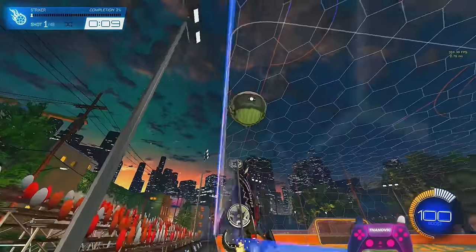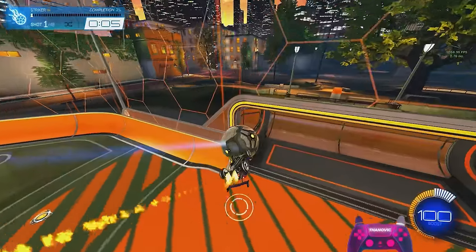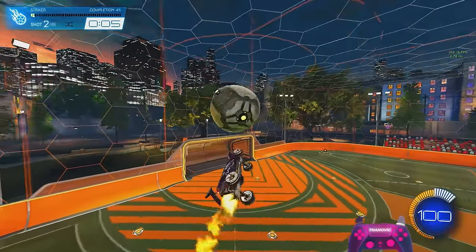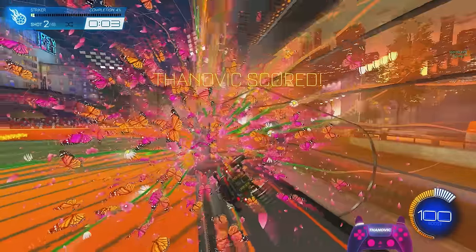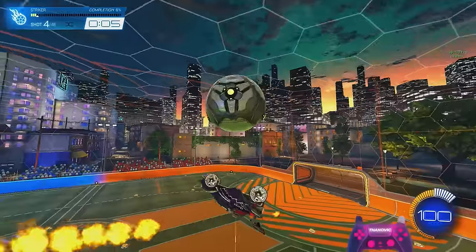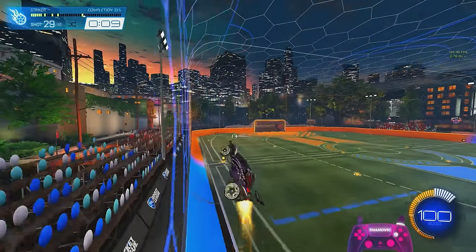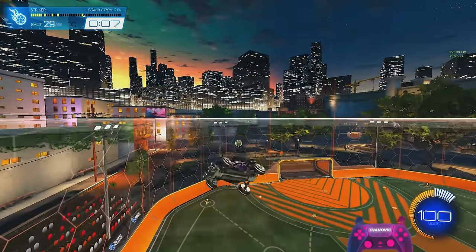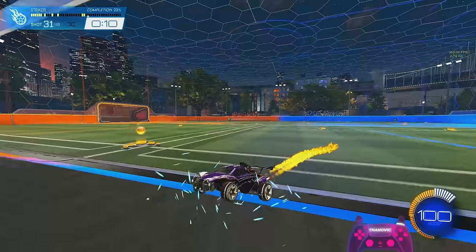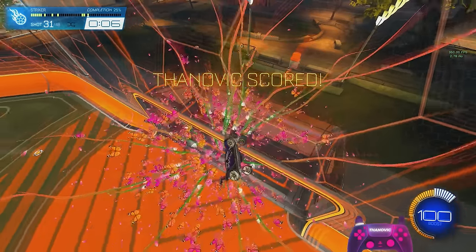The last pack for intermediate players is Wall Shots. This pack has a big variety of shots so you can change what you focus on each time you load in. You can go for a simple air dribble, work on clearing the ball from the wall, try to control the ball in the air, or work on your double touches. It's one big pack to help you with a hundred little aspects of your game. In my opinion, this is probably the most important pack for those below champion, as it forces you to really focus on your aerial control, which is what you'll need for the next packs.